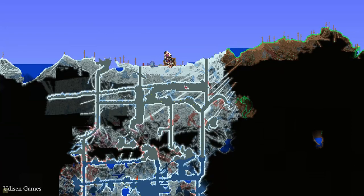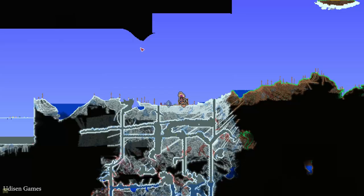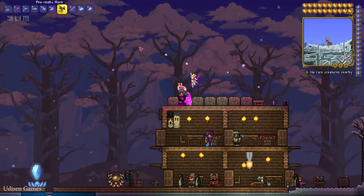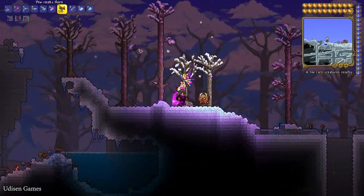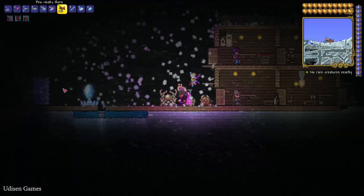After that, go and find the icy biome, which usually looks like this. On your mini map you can press the M button and see the map. After that, wait until midnight and wait for a snowstorm, which usually looks like this.